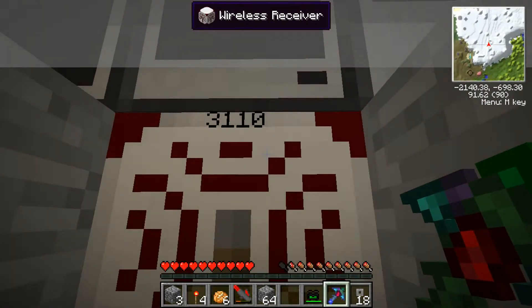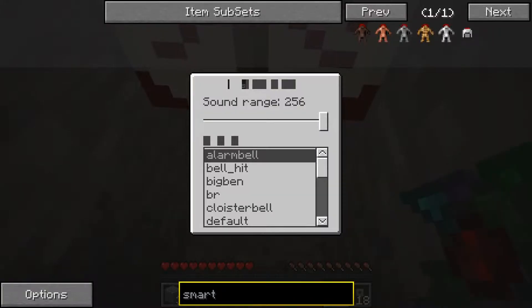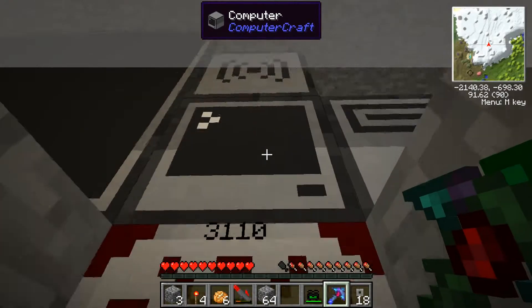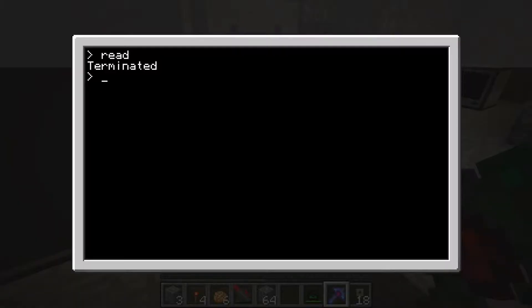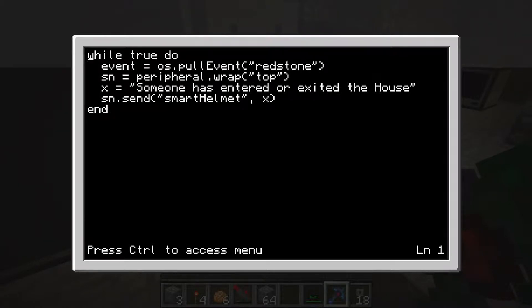This one is on the frequency, so it gives the signal to the Howler Alarm at a 256-block radius, and sends a signal to the ComputerCraft system. I terminated it, so let's edit and read — this is what it does. It says 'while true do,' so whatever happens underneath it will activate. Then 'event equals os.pullEvent' with redstone, meaning if any redstone signal comes from around the computer, it's going to enact whatever command follows. Then 'SN equals peripheral' to the laptop.